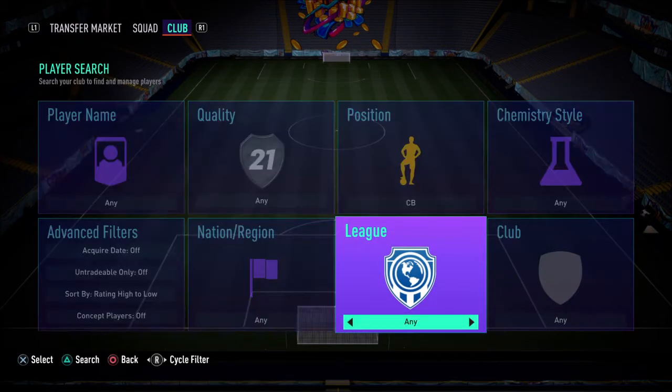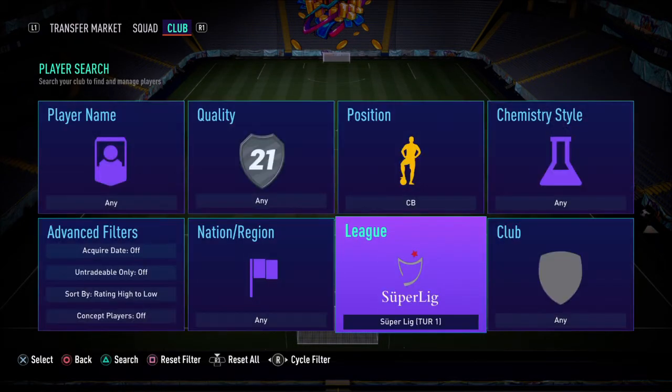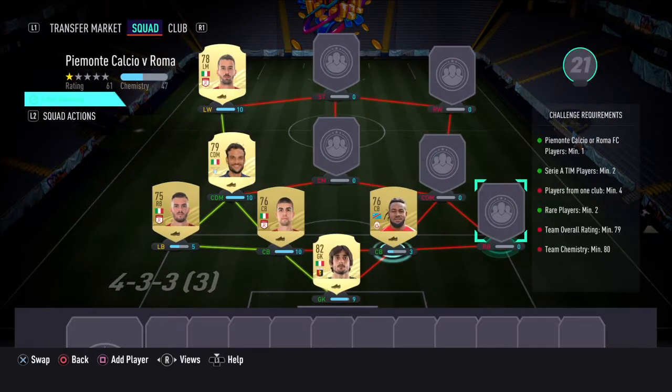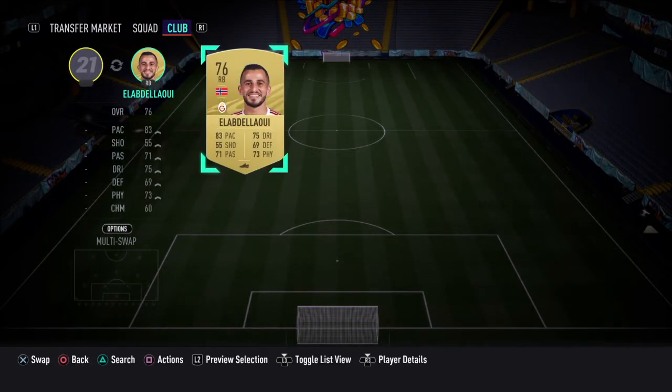Because there's a requirement of players from the same club, we've gone with Galatasaray as that club, as all their cards are going fairly cheap at the moment.